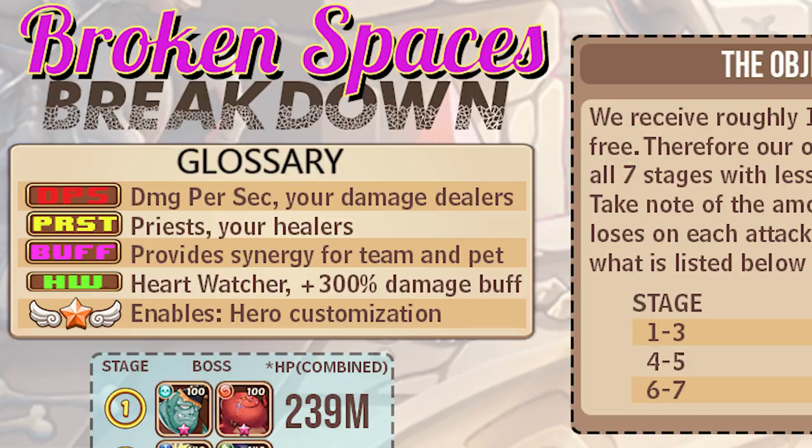Heart Watcher is a 100% necessity - at least 9 or 10 star, optimally E3 is the best way to go. If you have a lower one, just build it as you can. Most icons will show a 10-star, but in the majority of cases, especially for damage dealers, they need to be E5.